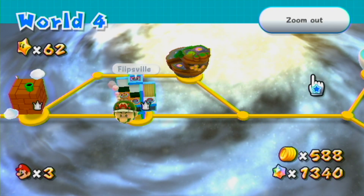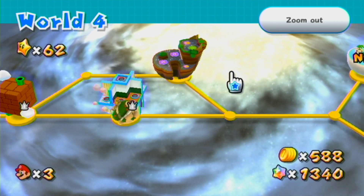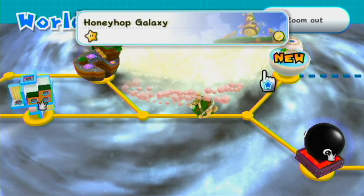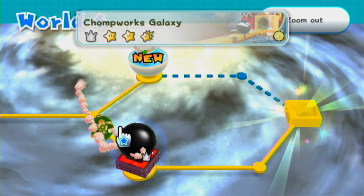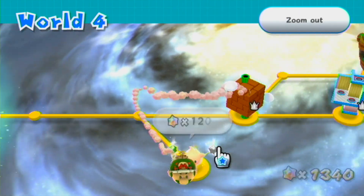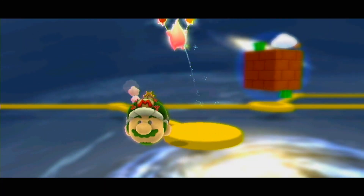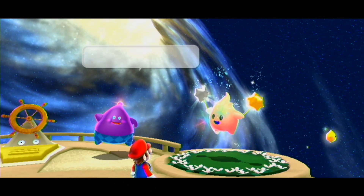Hey everybody, it's Stone here and welcome back to more Let's Play Super Mario Galaxy 2. In the last episode, we did a lot of World 4, including Honeyhop Galaxy, the Chompworks Galaxy, and a couple of comets elsewhere. This time, we're going to feed this Hungry Luma and see what we've been missing out on the entire time by not having enough star bits.